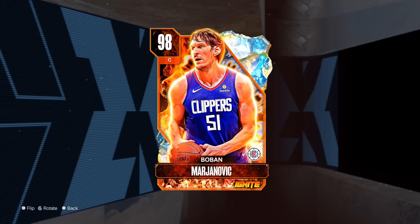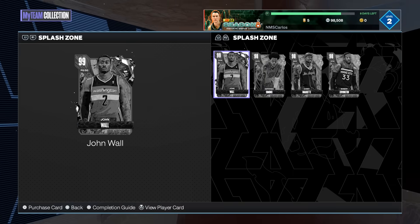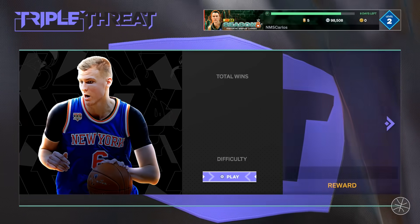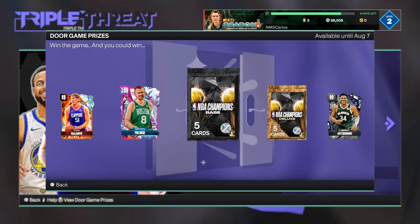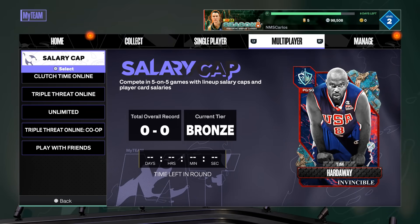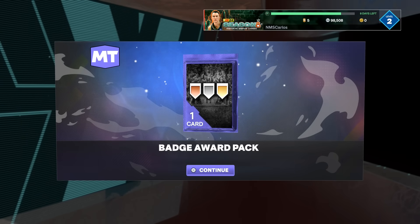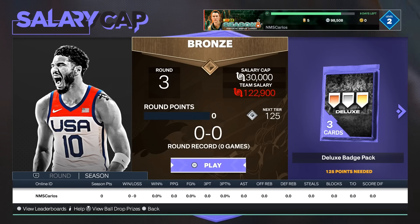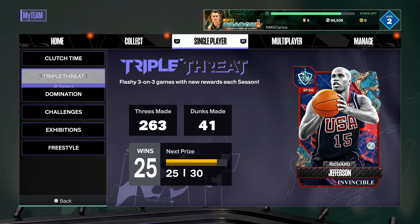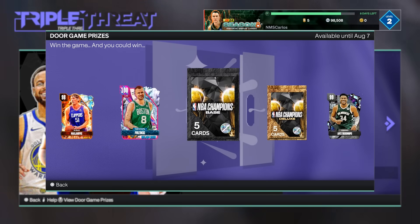Boban is another player you can earn — he'll be a lot more common than Porzingis. I'm still manifesting Porzingis though. Go to Triple Threat Offline — that's where you'll find the new free players. They've got the NBA Champions base pack, the Lugs packs, dark matter Giannis on the far right, Porzingis, and Boban. Salary cap is also good because you get a ball drop, but I still think Triple Threat Offline is the move since you play more games faster.